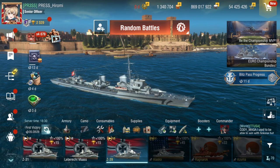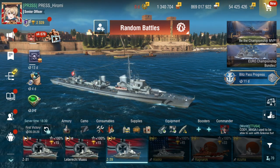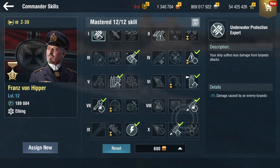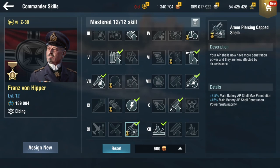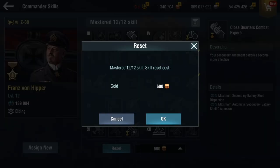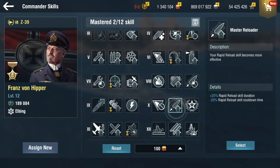So what is my setup here? You might notice something's wrong because there is a Hipper commander, which is supposed to be for a battleship. I use Hipper because if you use a German battleship — let's say Prussian Black, Bismarck Black, Frederick the Great — it has Rapid Reload. And having Recon, Sixth Sense, and anything that makes your main guns more powerful works well.